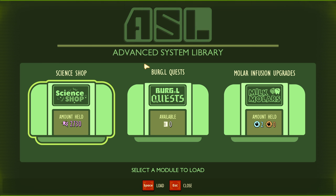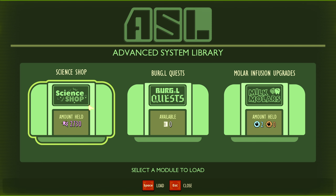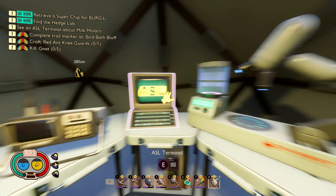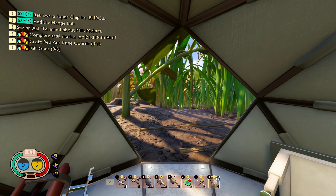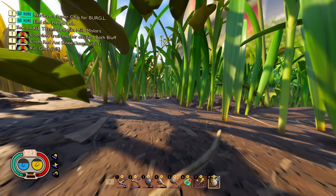In the science shop there's 'Meat Shield' - it works for your molecule level and unlocks a new mutation that increases max health. We need 3,000 for that. We have a few quests going on - kill five gnats and make the red ant knee guards - so we should be able to get enough. We've got enough raw science, that should definitely do it.